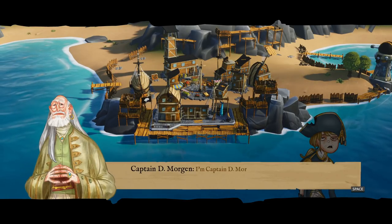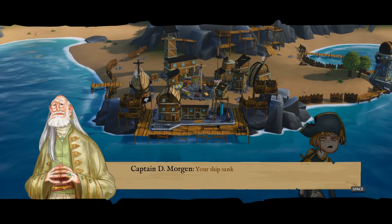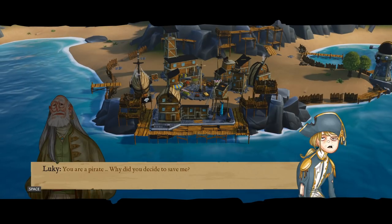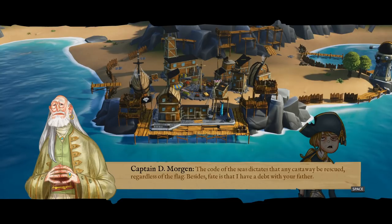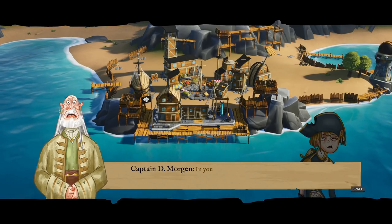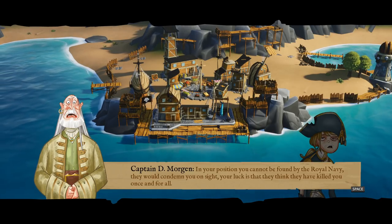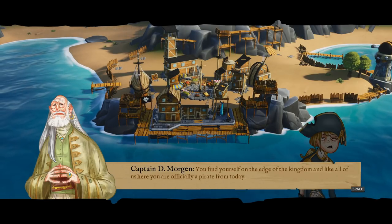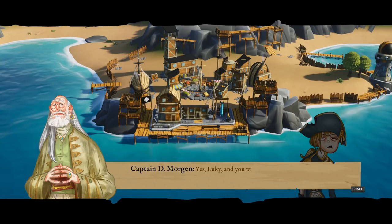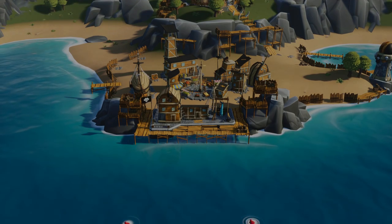Here's the captain — Captain Morgan. It's a pleasure to meet the former heir to the throne of seas, which is who we used to be. 'Your ship sank and there's no trace of your crew — it's lucky we saw you, you were about to end up at the bottom of the sea.' 'You're a pirate — why did you decide to save me?' 'The code of the sea dictates any castaway be rescued regardless of the flag. Besides, I have a debt with your father.' We've been framed, we're officially a pirate now, and we'll have to figure out what happened.